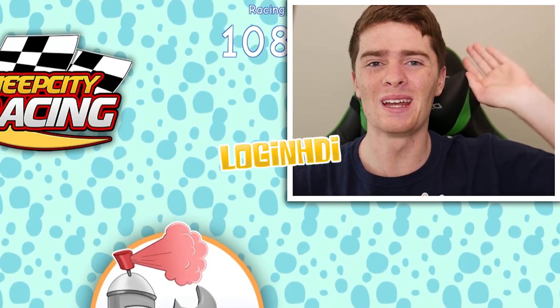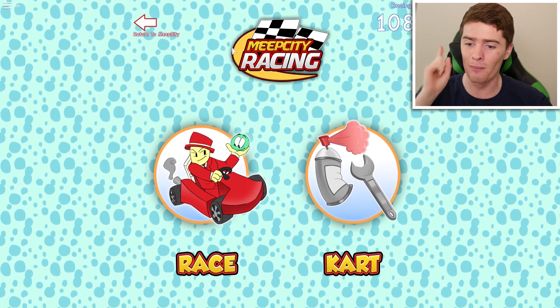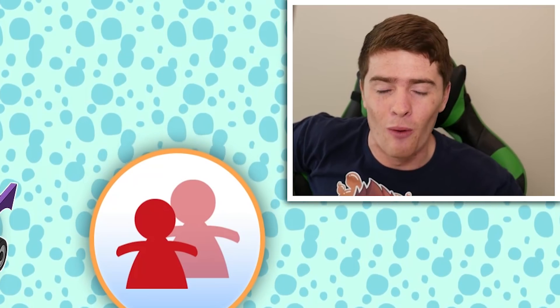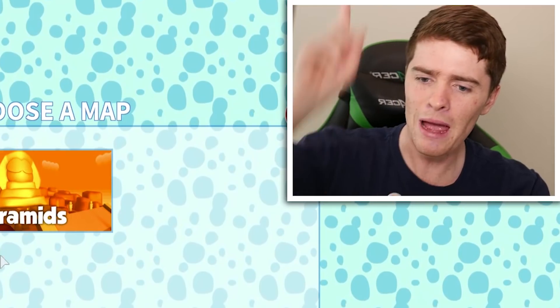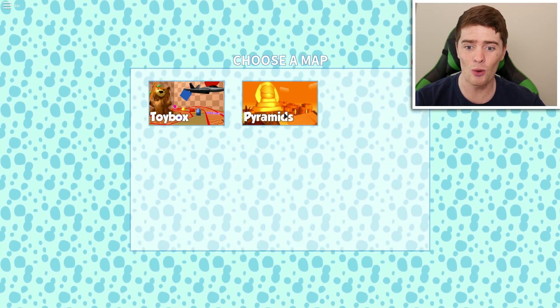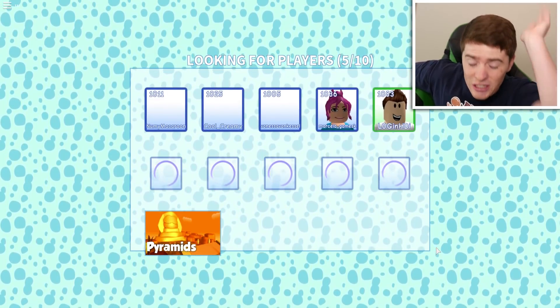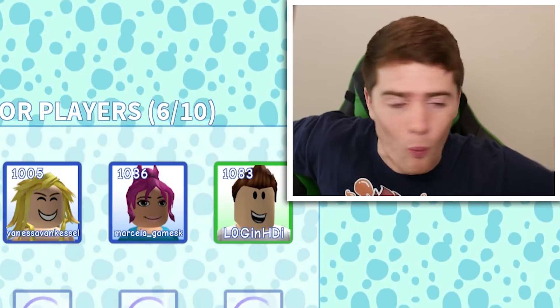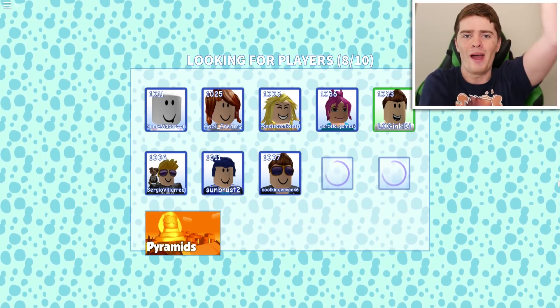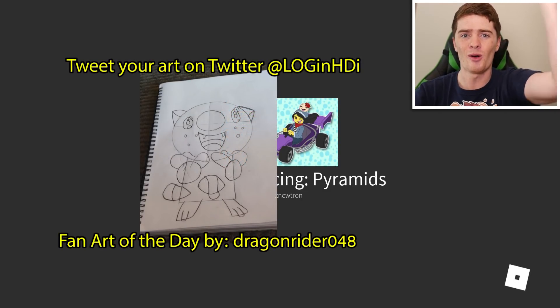Hey guys, it's your boy Long on HDI. Welcome back to some more Roblox. Today we are in MeepCity because recently they have brought out a new map for the MeepCity racing. And there's one part of it that looks very familiar - it's Weedle. The map is the Permit's map and there are these secret things that pop out of the ground and they look like Weedles. We're going to go in and test them to see if they are truly Weedle. If you guys are pumped up for today's video, smash the like button. If we can go for 300 likes, that'd be super sick. Comment down below and subscribe if you're new to join the LogSquad.